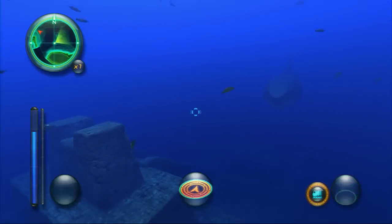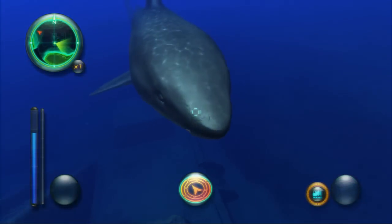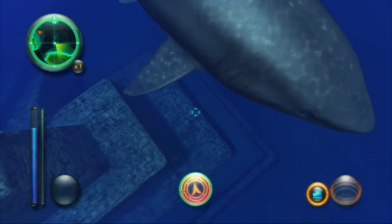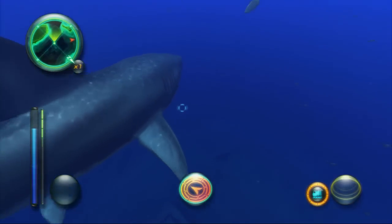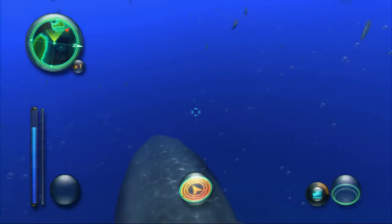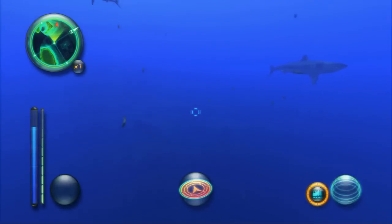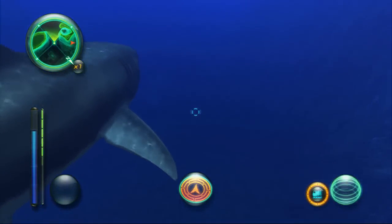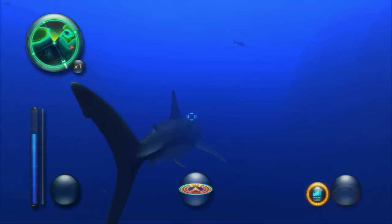There he is again. Looks like the freaking Red October coming at us. Bonk. Fortunately, the mother of all sharks is as harmless as anything else in the game, so we can bounce the dolphin off it with impunity. Which is nice, because it means we can get some close-ups without too much fear for our safety.